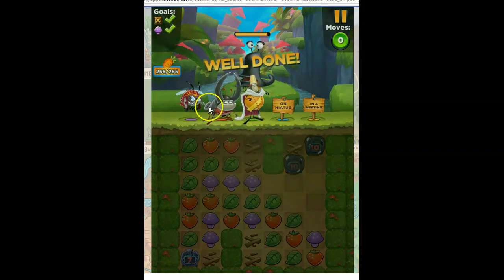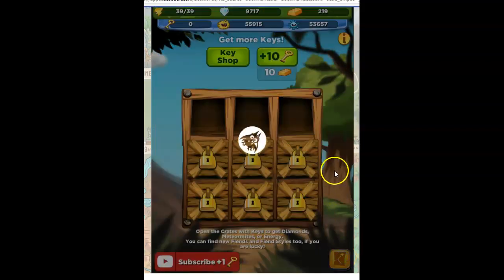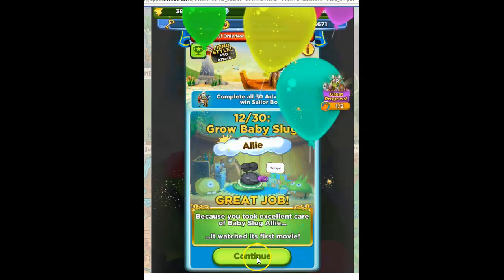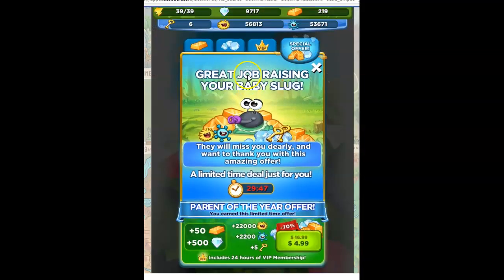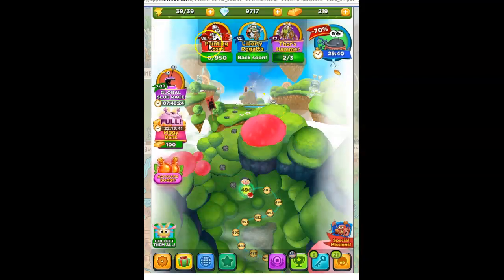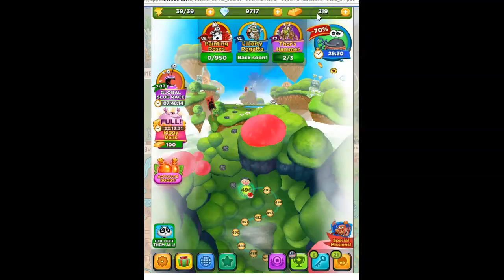That's how I beat that one, and I should get all of my carrots. Going to open things up — lots of blue meteor mites. You know I love those, she says facetiously. I get to claim my Liberty Regatta. We grew up Baby Slug Alley, so we get six keys. And we're going to continue with the Painting Roses — we get to go to the Painting Roses now. And then once we win the Painting Roses, we get to go back to the Liberty Regatta, just kind of flip-flop back and forth, unless you pay money to get extra things. And then Thor's Hammer — we need to get one more progress mark there. I thought I was just about ready to get that done.